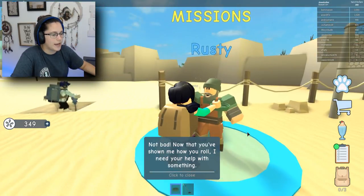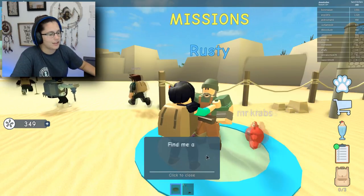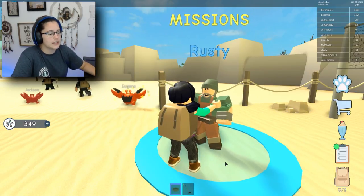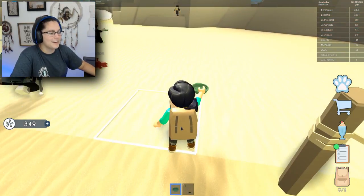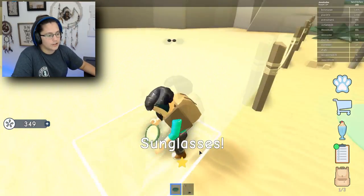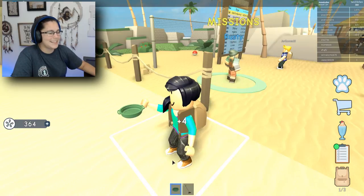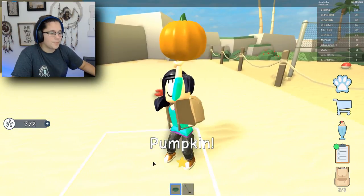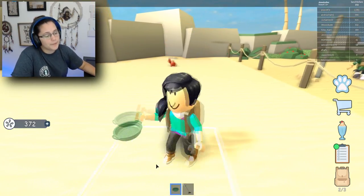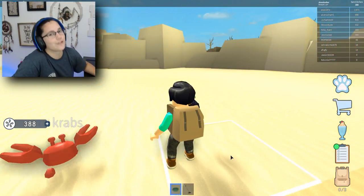Now that you've shown me how you roll, I need your help with something. I have to write out my grocery list, but I don't have anything to write with. Find me a ballpoint pen that I can write my grocery list with. I had one. Oh no, I gotta go find a new one? It said there was a treasure down here. Sunglasses - no, that's not what I need. I need a ballpoint pen. Why did I sell it? Find me a ballpoint pen, please. I'm not having any luck finding a ballpoint pen. I've been trying for too long.